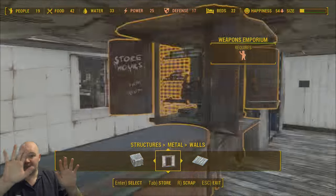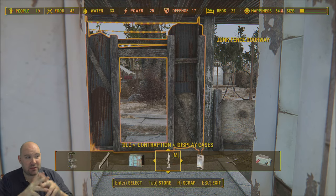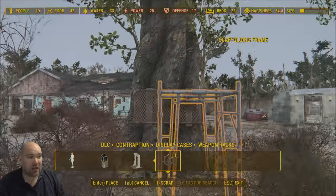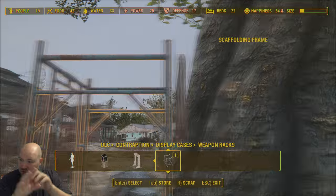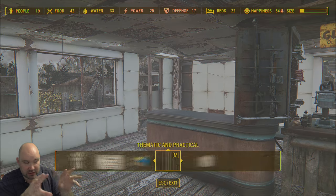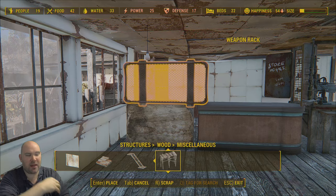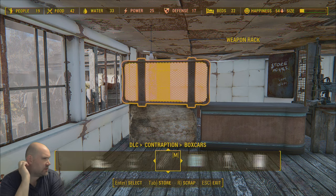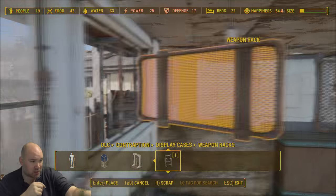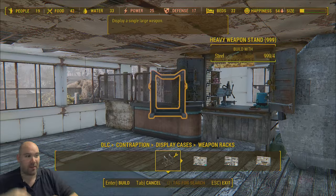Before starting I got together with my Twitch channel and wrote down everything that could potentially go into the Minuteman HQ. Looking through weapon rack options I found this grill-style weapon rack. I wanted to be able to see into the armory without necessarily being able to get into it, and the windows didn't work how I wanted, so I'm using these weapon racks to create that armory-type look.